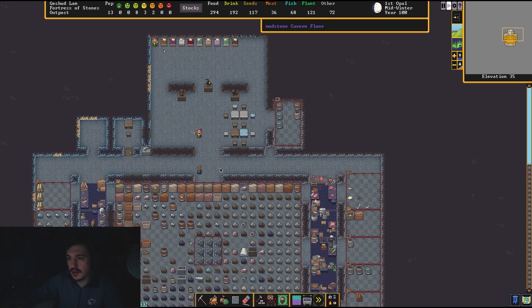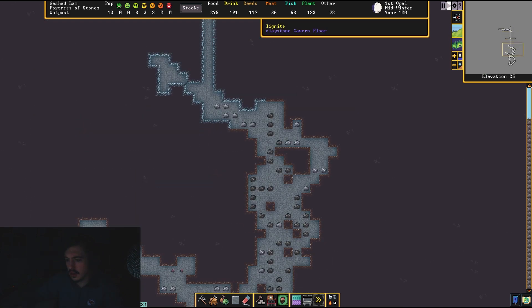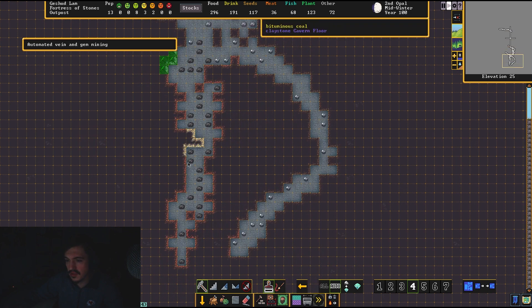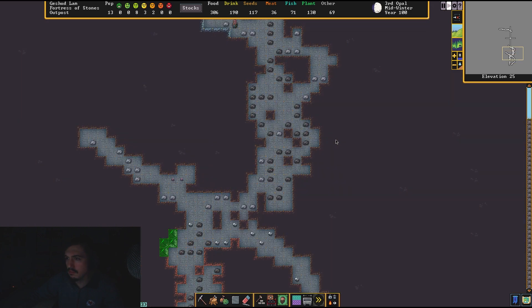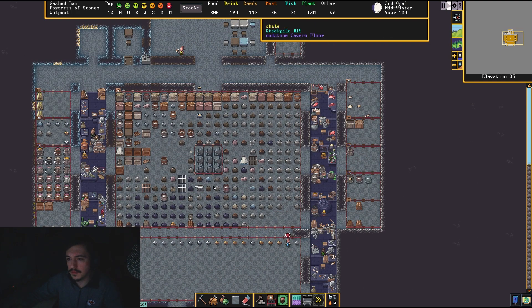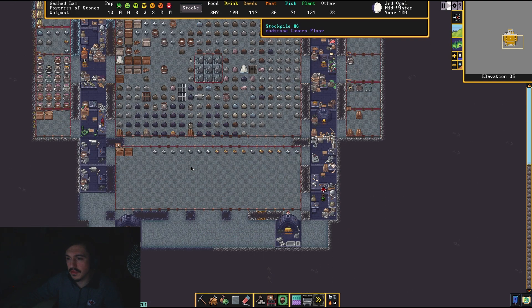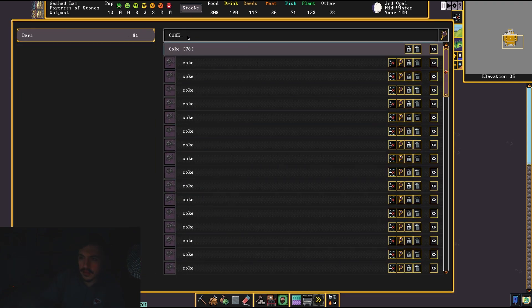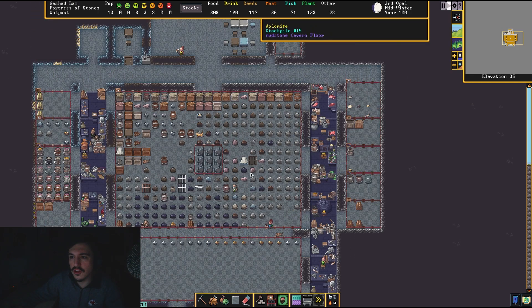Main base is looking fine. Let's switch back to auto and see what we've hit — some tetrahedrite, here's some limonite which is an iron-based ore, and here's a ruby cluster. That's all I'm seeing right here. We are smelting our coke — let's see how much coke we already have: 78. It makes a ton — one coal or one lignite makes a lot. I don't know the exact ratio, but it's a good bit.